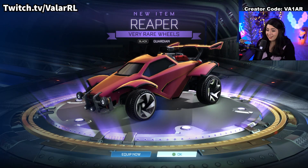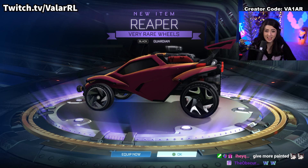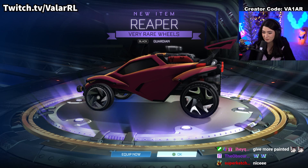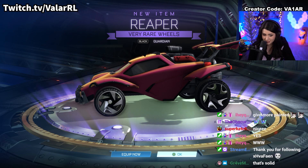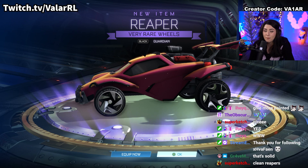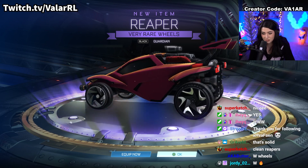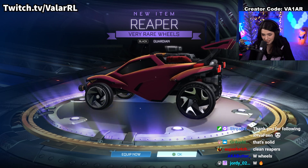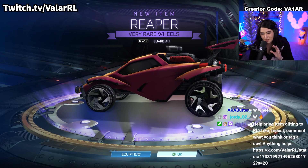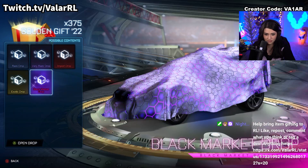There we go - that is so much better. Black painted and certified Reaper wheels. Not the best certification, definitely could have been better. I do already have my Victor cert so I'm not really missing out on anything, but that is an amazing pull out of this crate. If you guys don't have these wheels, next time they go into the item shop, I suggest picking them up - they are clean. I like how dark the rim is, how dark the face of the wheel is, and on the back of the wheels you got that little bit of white in there too. Very, very clean wheels.